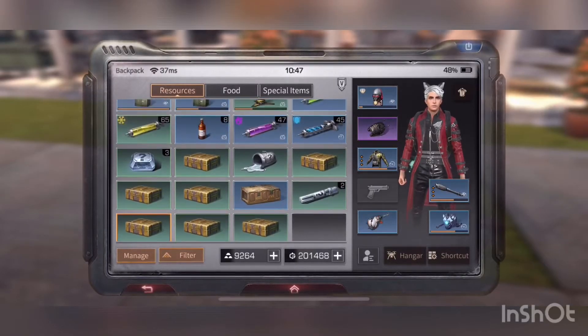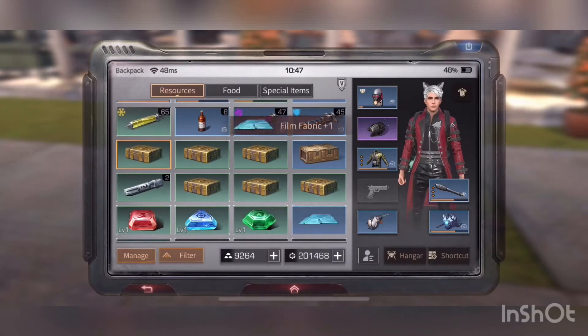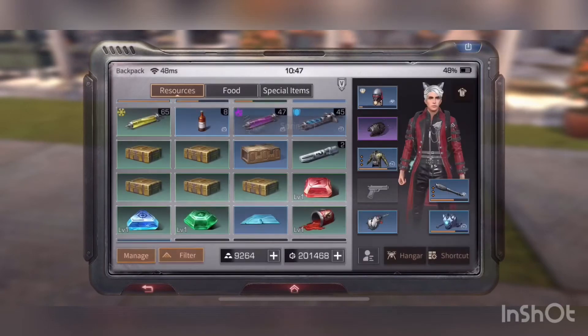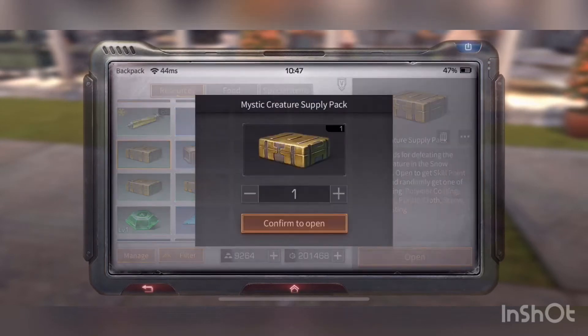Here are all the boxes that we went and collected — we went to all the zones for the mystic creatures. Let's open them up. It's a little film fabric, that's good. It was a range film, that's all right. It's crappy smokeless gunpowder, that's all right.